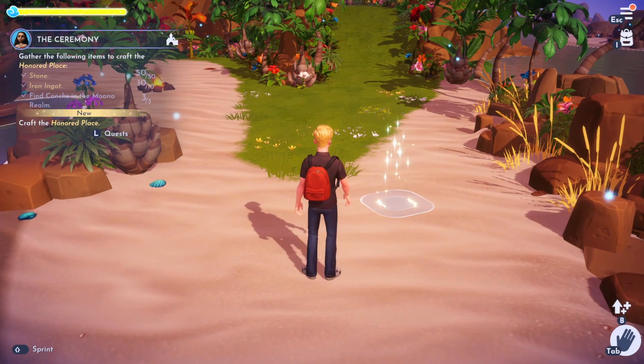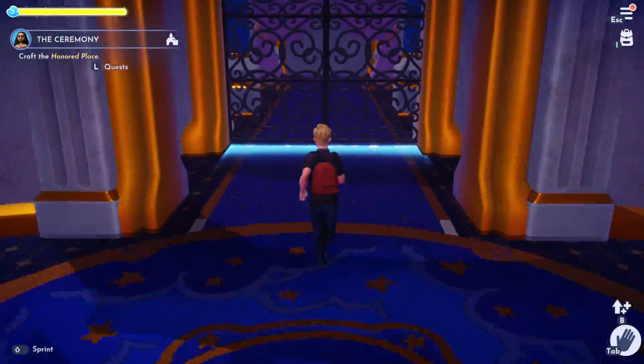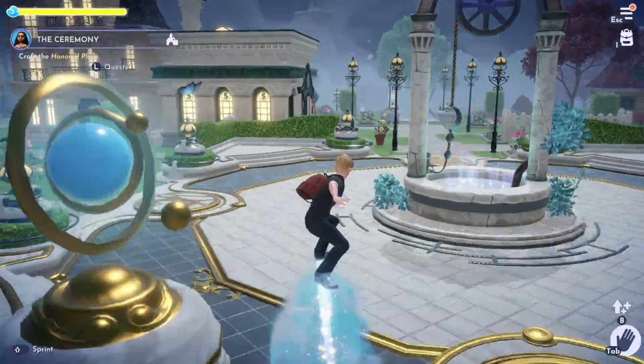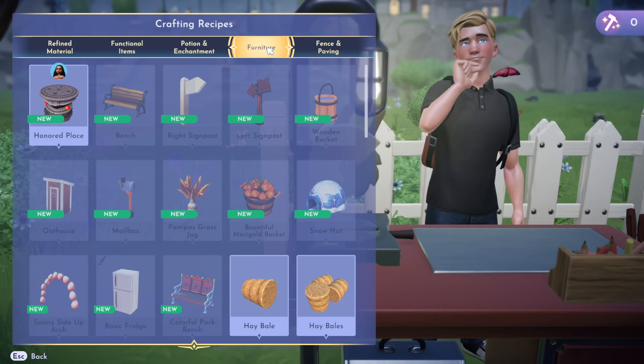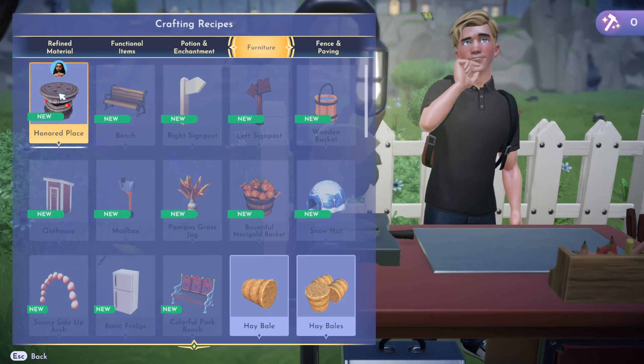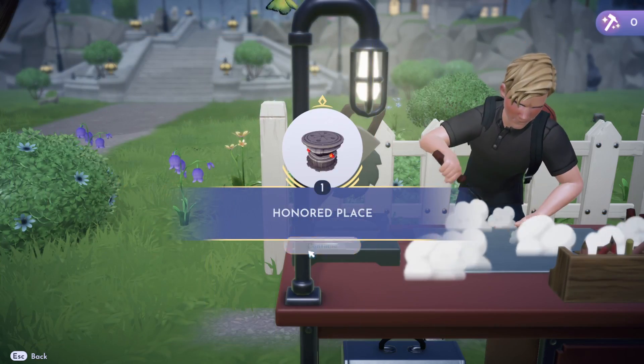Then we're going to craft something called the Honoured Place. This is going to be in the Requests table in your crafting table. If we go back to our crafting table — you can use Goofy's or your own — in Furniture you'll see there is the Honoured Place: three conches, 50 stone, and 10 iron ingots. And we're going to make that.